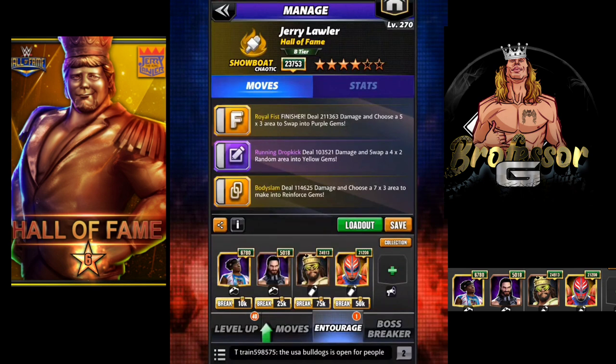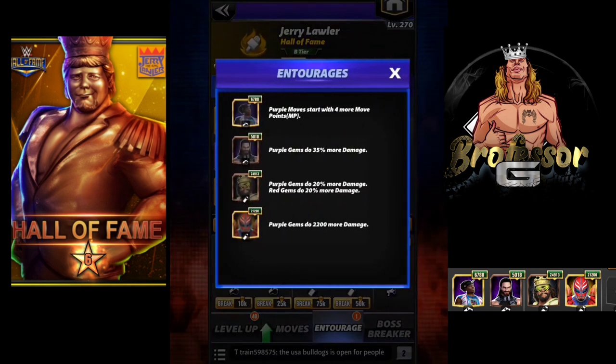What you'll notice about my trainers is that I don't actually have the most important one, which is Hall of Fame Yokozuna, which adds another 100 percent damage for the reinforced gems. So I am going to buff the purple gems as much as I possibly can — start with purple moves, and then I'm going to go with Seth, King, Macho, and Motu Ray.